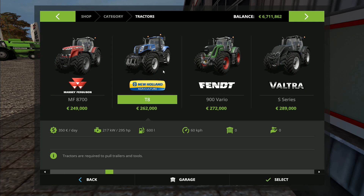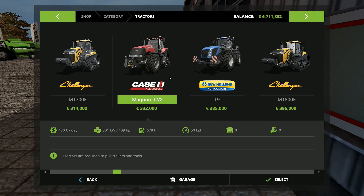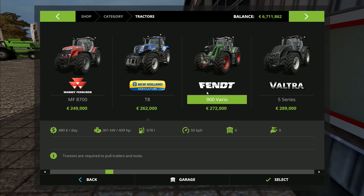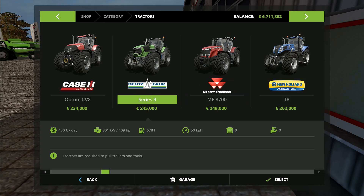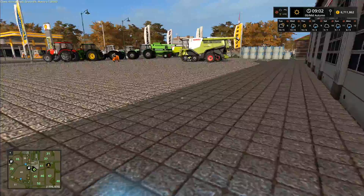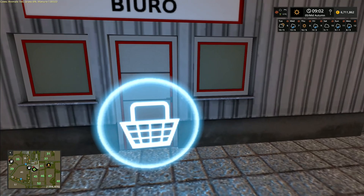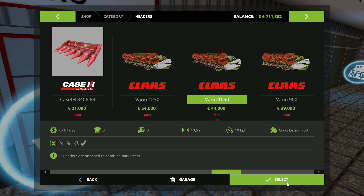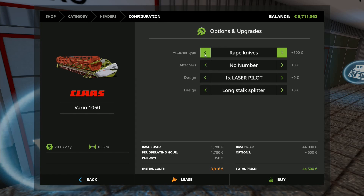So the options are: the Fastrac 8000, the Deutz-Fahr Series 9, the New Holland T8, the Valtra S Series, and the Case Magnum CVX. Which one do you want? It's your vote, it's your game - head in the comment section down below. I've deliberately not included the Fendt, the Massey Ferguson, or the John Deere because those would skew the vote - I want to keep those for another time.